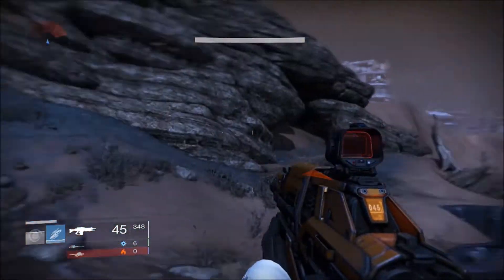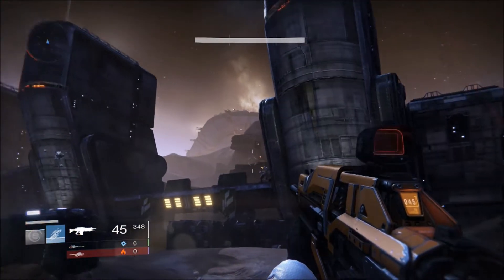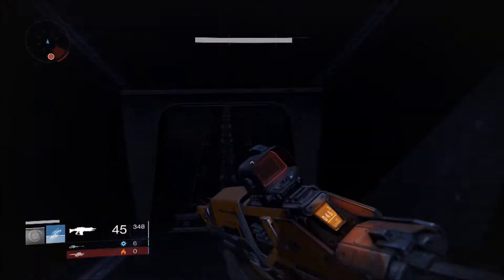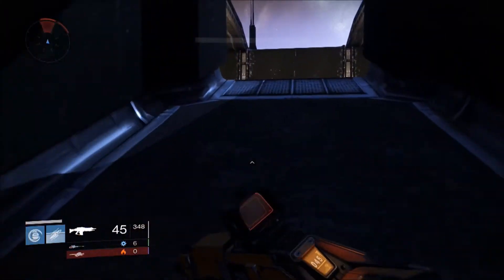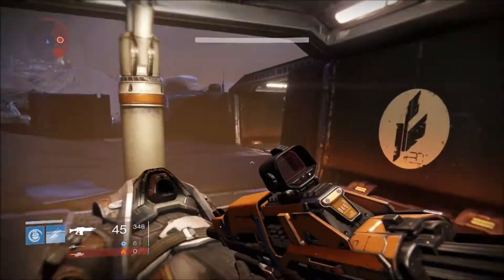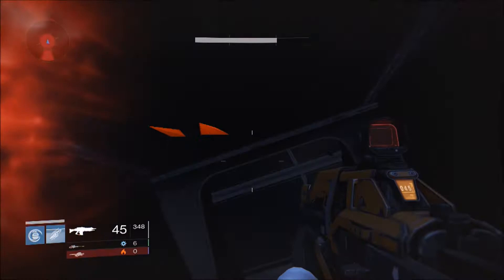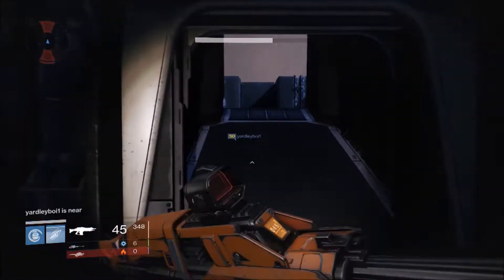This is where we're going to start the run. We're at the bottom of the first tower in the trench and we're going to run along the trench going into all six of the caverns there. Then we'll move on to the base of the wall to go into the four caverns along there, plus two extra caverns around about as well.